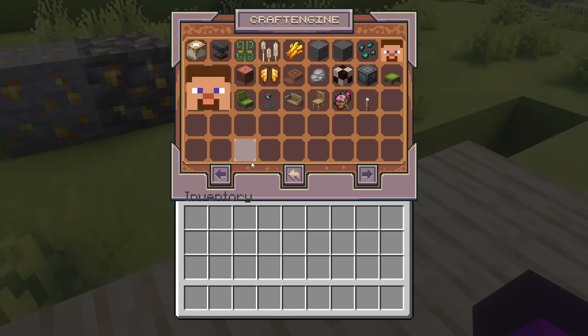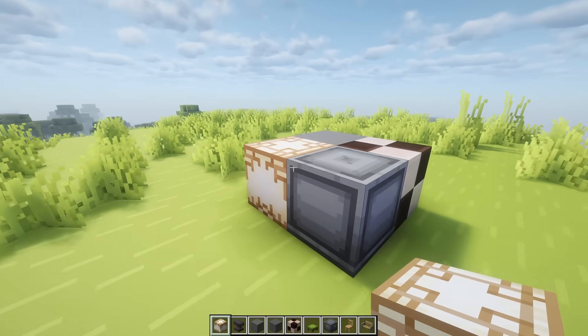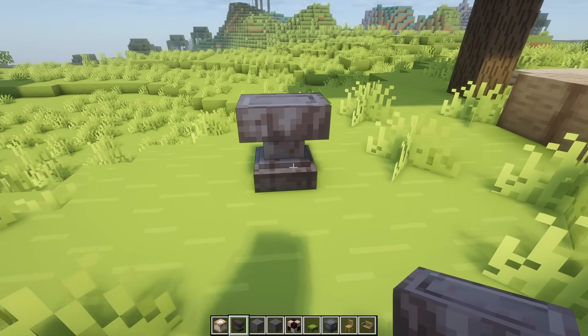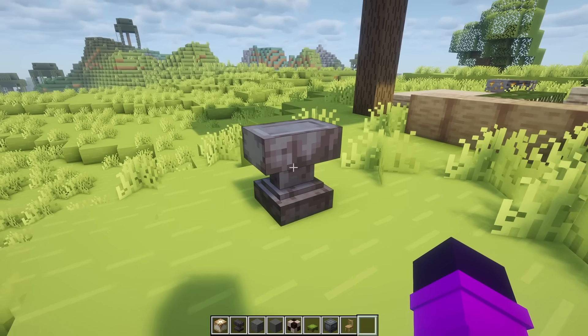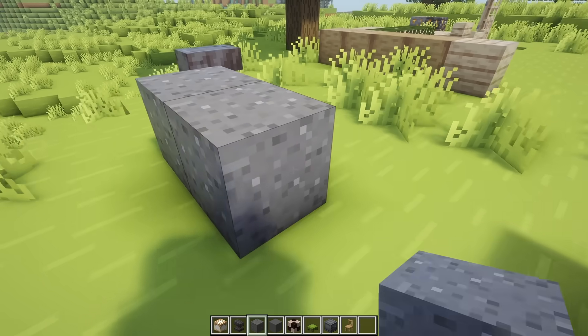But there is so much more stuff, and this video is going to take too long if I go in depth on every single item. But let me just show a couple. So the Chinese lamp you've seen already, but there is also a netherite anvil. It looks like an anvil, it feels like an anvil, the hitbox is exactly the size of an anvil, and it even works like an anvil. Then we got a gunpowder block.